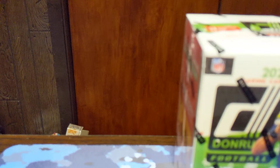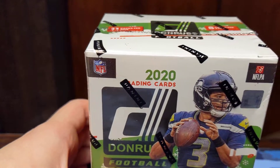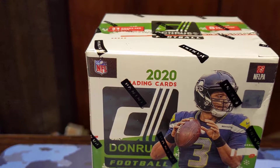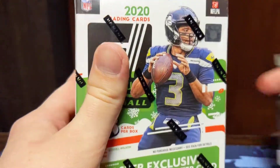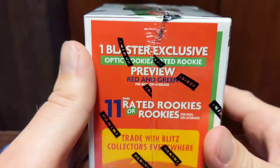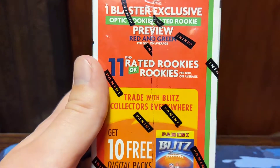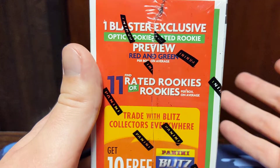I did get there about five minutes late, so there was a guy there before me and he swiped about 12 hanger boxes of Prism. I asked him for one and he declined, saying he was going to sell them to his buddy. That's unfortunate — that's the way the hobby is now. I understand with the value of Prism right now, but if I were in his shoes I would have given one. Unfortunate, but I will continue to keep looking in my area, and hopefully we can get some Prism here on the channel.